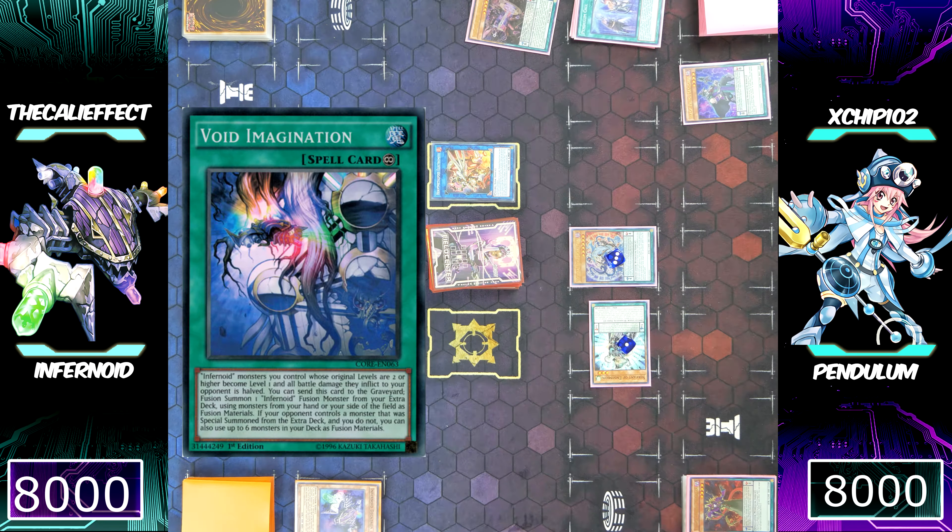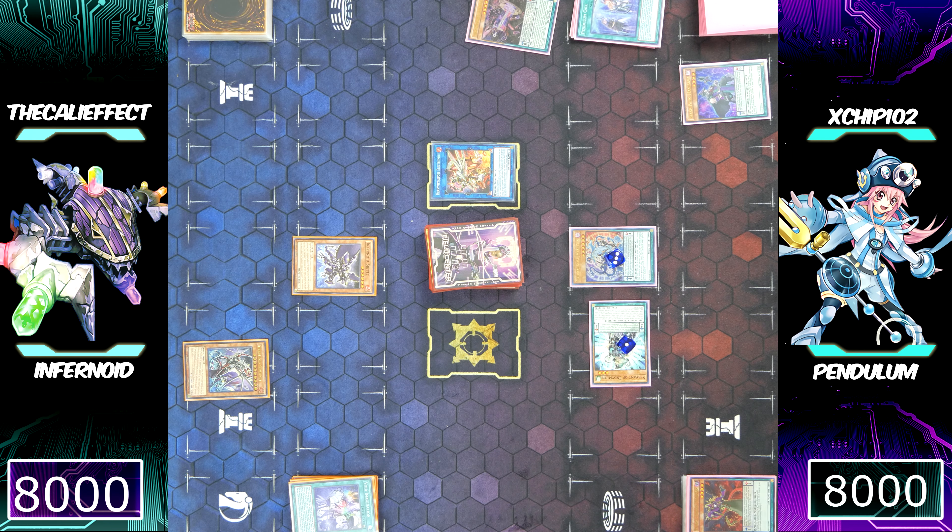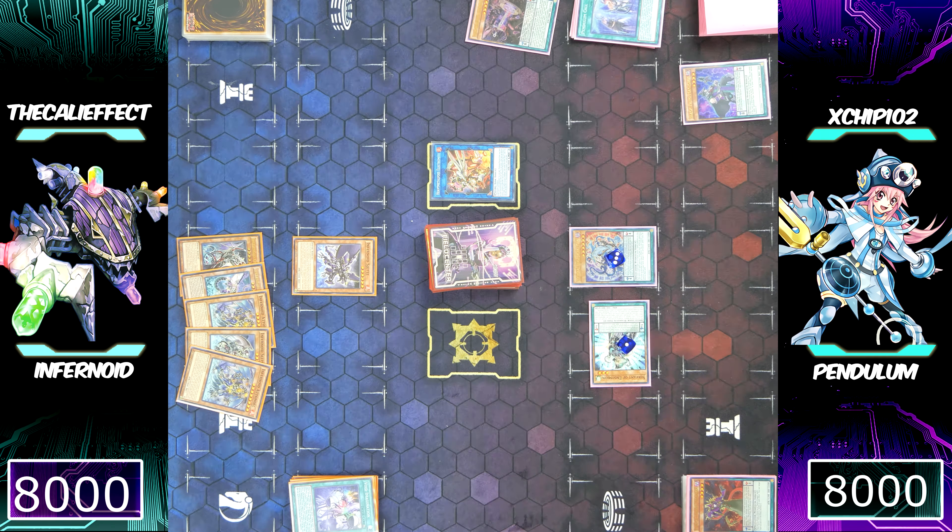Since he had a monster special summoned from the extra deck, I can use Void Imagination. I can send six Infernoid monsters from my deck to my graveyard to fusion summon an Infernoid monster. This is spice — now you guys can see why I didn't send double Ununu to the graveyard and why I discarded Void Imagination. I had quite a few disruptions that Chip had to play around.